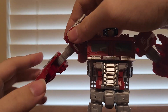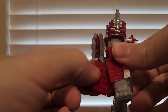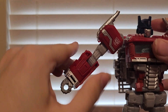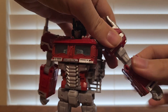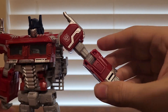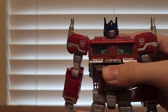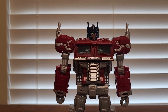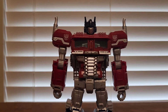For the arms, bring them down and rotate them. Flip up this panel — that will tab in and you have an arm all done. Same on the other side: bring it down, rotate, bring that panel in, and bring up this panel to the tab zone. And there you have Reactivate Optimus Prime in his robot mode.